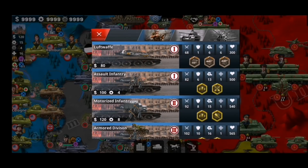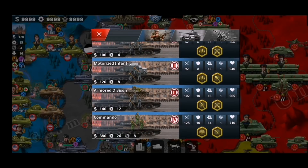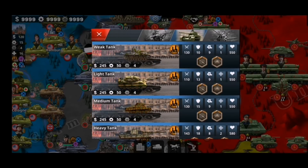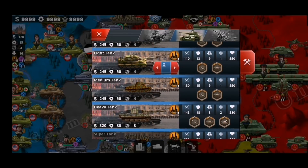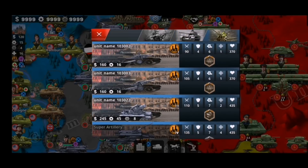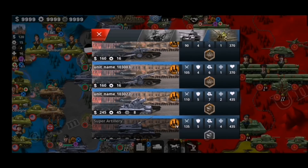The Germans also get a lot of new stuff — they get their own Air Force, the Luftwaffe. The armored division car has been replaced by a Panzer III, and all German tank units have been redesigned. For weak tank we get the Panzer III, light tank is the Tiger II, medium tank is the P43, heavy tank is the E75, and for super tank we get the Maus.